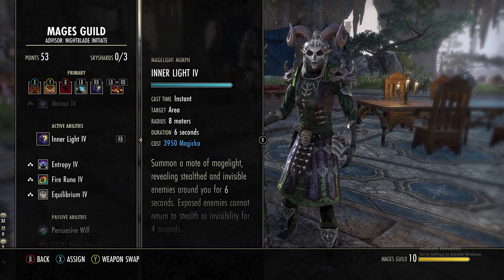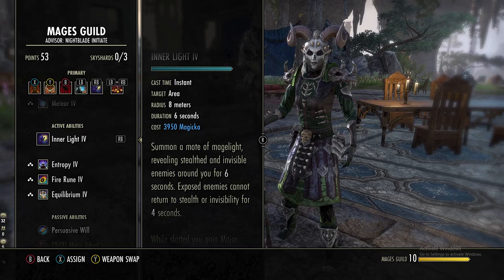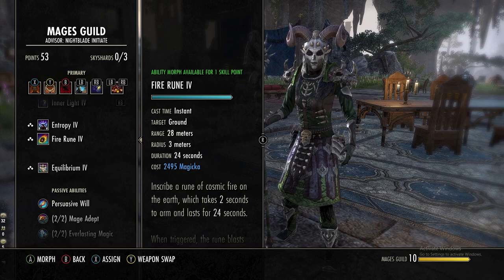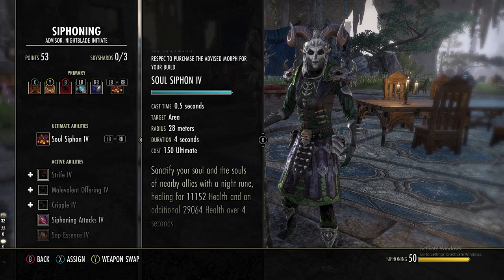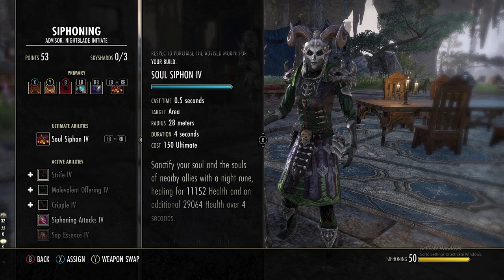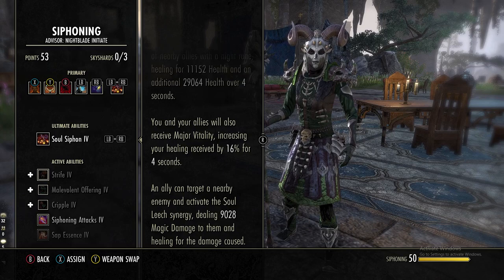In the Mages Guild line we're getting Inner Light. Primarily this is a passive — while slotted you gain Major Prophecy increasing crit chance by 2.6k and max mag by 5%, plus another 2% from the Mages Guild passive. Coming up to the Siphoning skill line, we're using Soul Siphon. This is mainly for situations where I need to burst-heal everyone: you and nearby allies heal for 11k health plus an additional 29k over four seconds, you and allies receive Major Vitality increasing healing received by 16%, and an ally can synergize for 9k damage and heal for the damage caused.